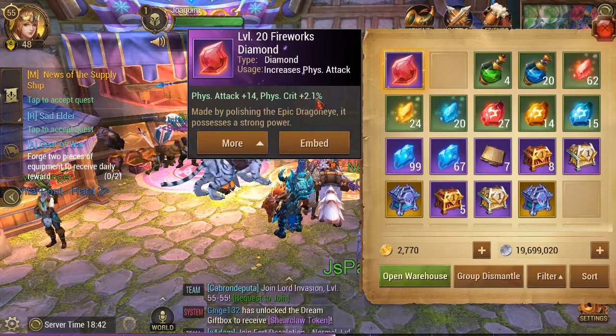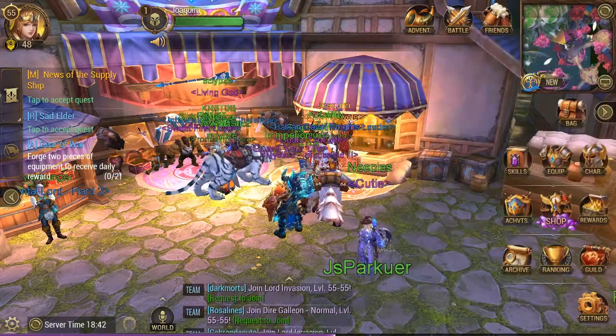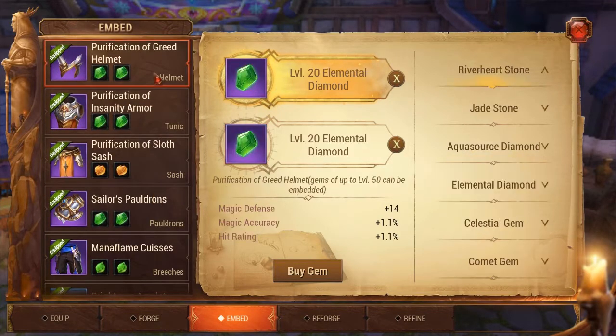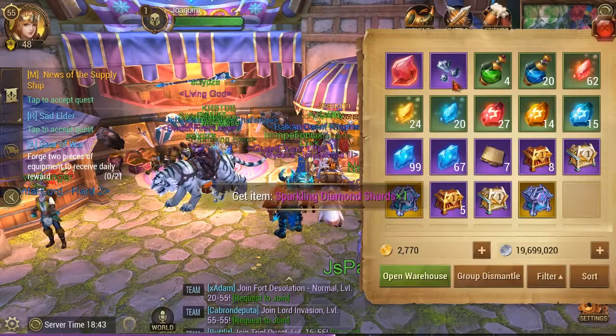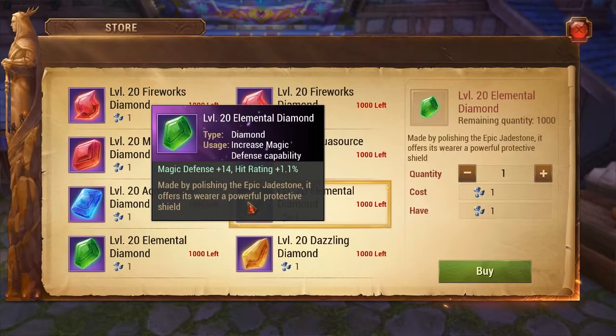If you happen to get one that is below 1.1%, you just go here and hit dismantle. It's going to give you sparkling diamond shards. You can then take those sparkling diamond shards and buy one from the NPC that has 1.1%, which gives you more percent than the one you just dismantled. If you get over 1.1%, of course you don't want to dismantle it because it's better than what you get here. Make sure that if you get one lower than 1.1%, you dismantle it and then come buy the 1.1% one so you're at least getting that 1.1%.